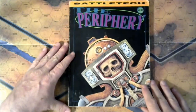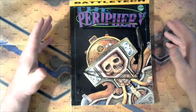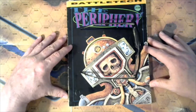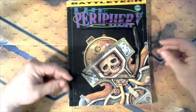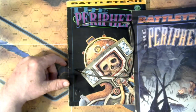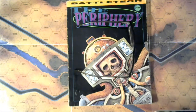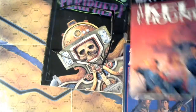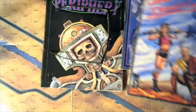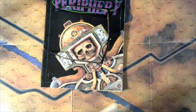That, my friends, is the Taurian Concordat of the periphery. My next video will be the 3025 version of the Magistracy of Canopus, then the Outworlds Alliance, and then the smaller bandit kingdoms individually or in a batch. At some point down the road I'll come back and revisit each one with the 25-years-later updated version. Also coming up on the channel: Kill Hounds, Blood Right which is a MechWarrior supplement, and Cranston Snord's Irregulars.